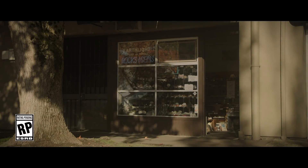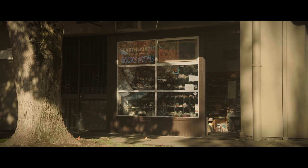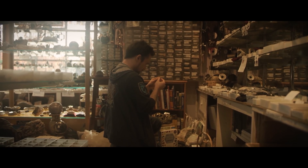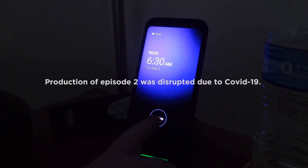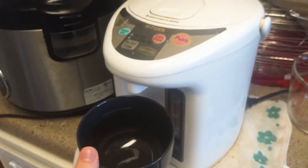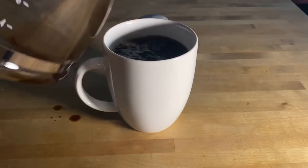Right at the start we see one of the developers visiting a rock shop. Apparently they wanted to get inspiration for new planets by looking at how odd-shaped rock formations look in real life. The video then jumps into the changes they had to make to their organization in order to stay safe and healthy. We'll talk about that particular aspect at the end of the video and first focus on what we might learn about KSP2.